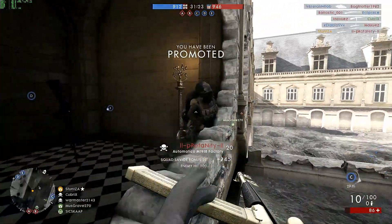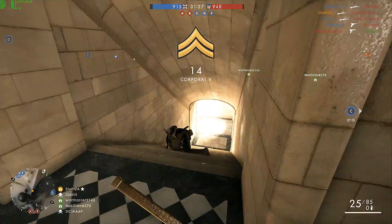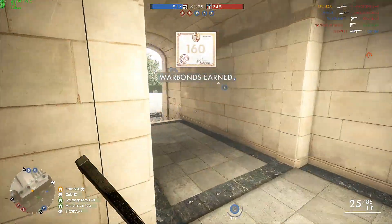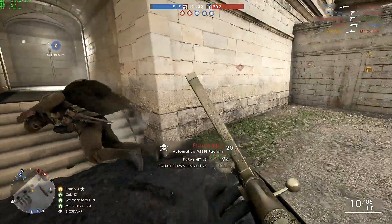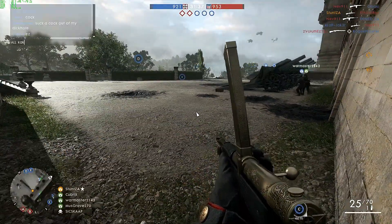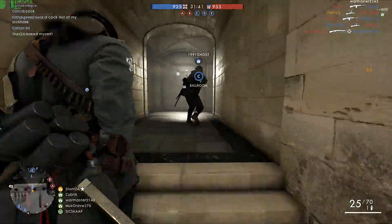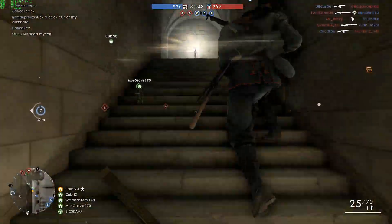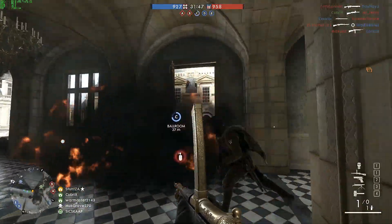The fighter planes have also seen some welcome changes. The dogfighter now has a secondary weapon that fires incendiary rounds doing a lot more damage to plane parts, allowing it to cripple opponents faster. It has also had its emergency repair ability switched out for a speed boost in the interest of balance. The bomber killer variant has in return had its speed boost changed to emergency repair, helping it survive longer in the skies against tail guns.